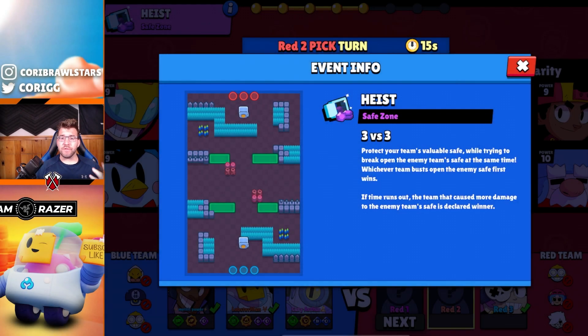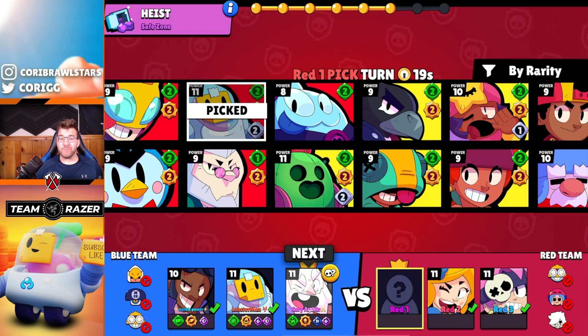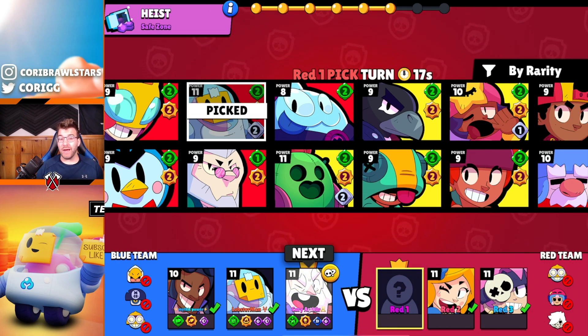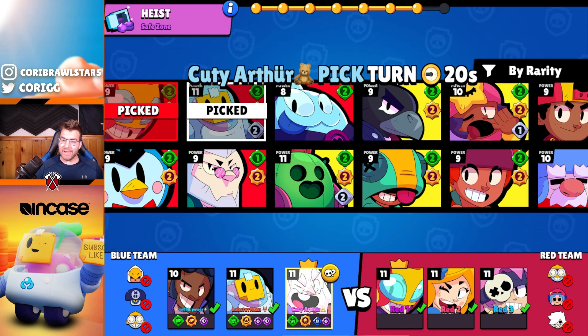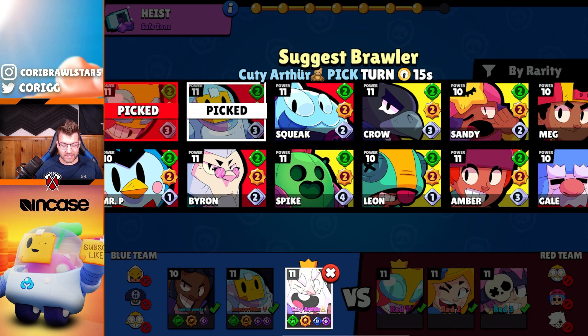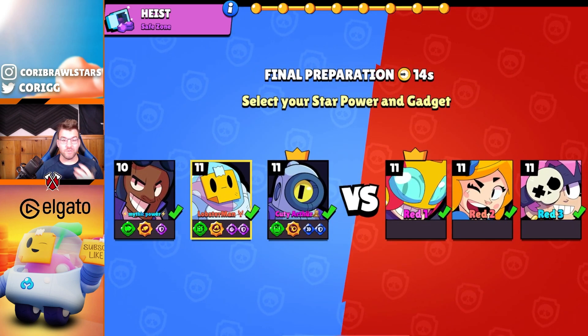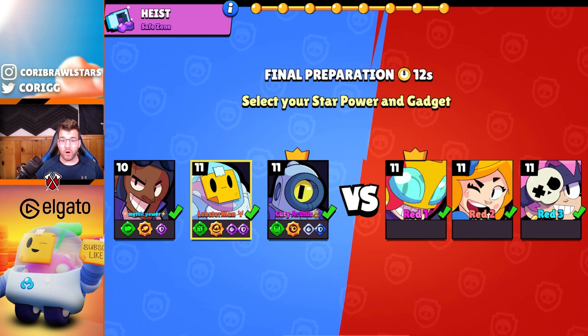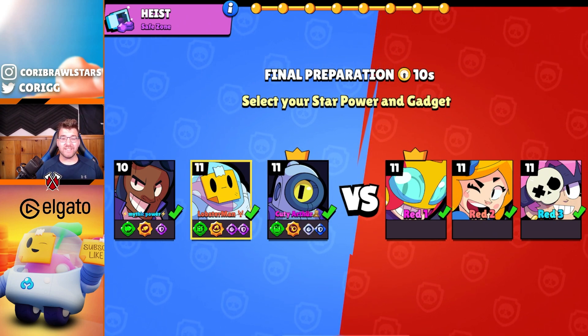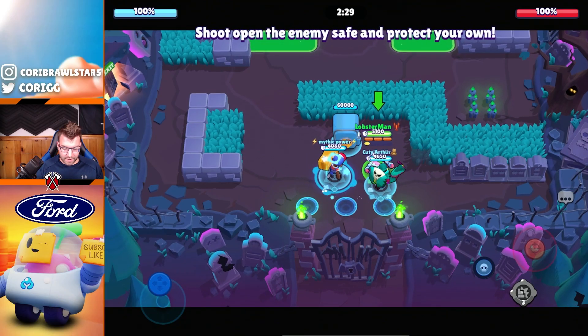Back on Safe Zone for game three — it actually worked out for us the first time. Their comp is definitely doable; Piper doesn't really have great wall break. Max is a little annoying but as long as our teammate doesn't pick Dynamite, we have a shot. He picks something normal — perfect. We can go mid and probably lock this down. Hopefully we go two for three on the video.